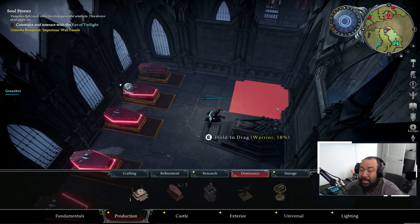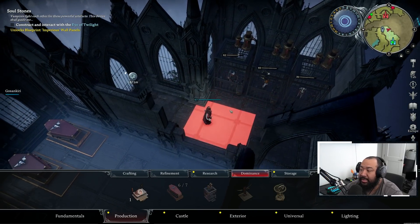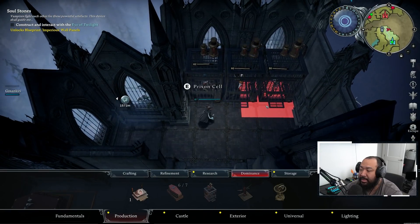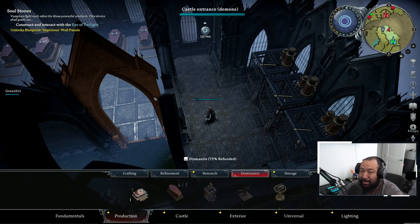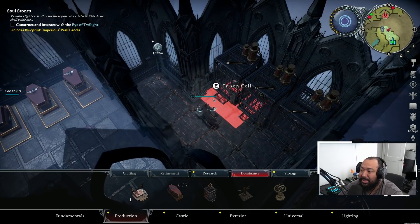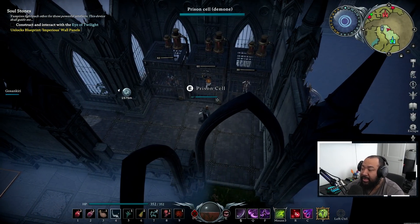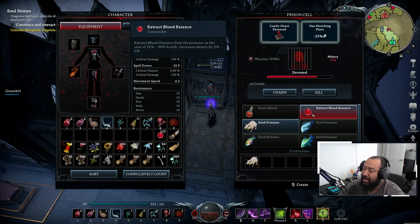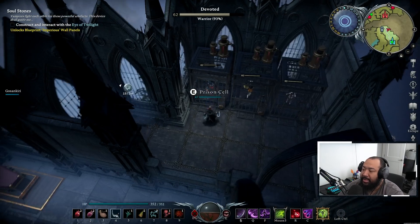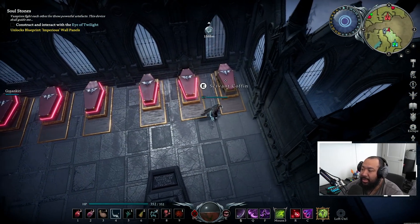The number of servants you can have depends on the level of your castle heart — up to nine servants total if you max it out. Once you get access to the prison, humans you capture can be placed in a prison cell if you just want to use them for their high blood quality. You're ultimately aiming to have servants and prisoners with 100% blood quality. Even if you don't have enough coffins, you can put prisoners in the prison cell, then take them back out using the charm option and place them in the coffin to be converted to thralls.